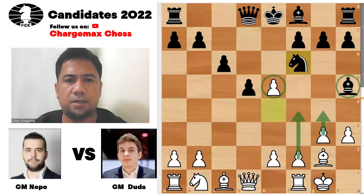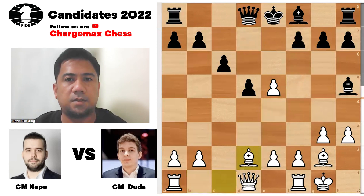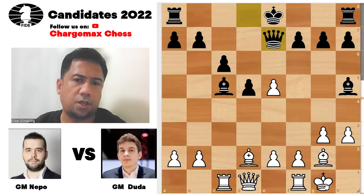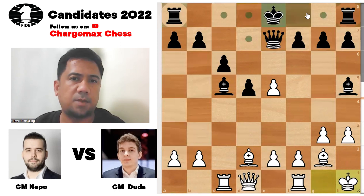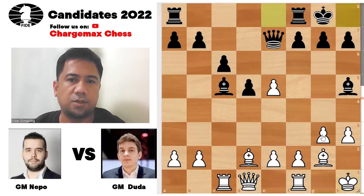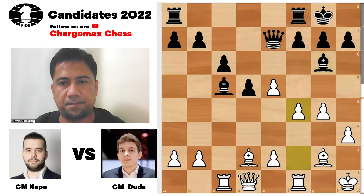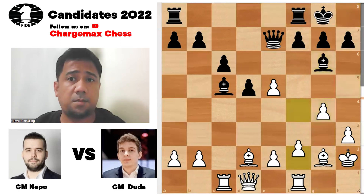Knight e5, takes knight e4, knight e2 takes knight e2. Now White is better here. Bishop c5, rook c1, queen e7, king h2 — or also king h1 is a possibility. Bishop c5, rook c1, queen e7, b6, rook c1, then g4, bishop c6, and then f4. King h2 — almost the same — f4.